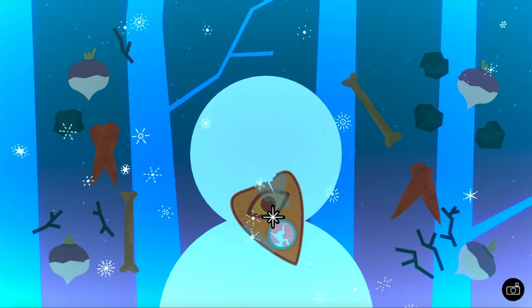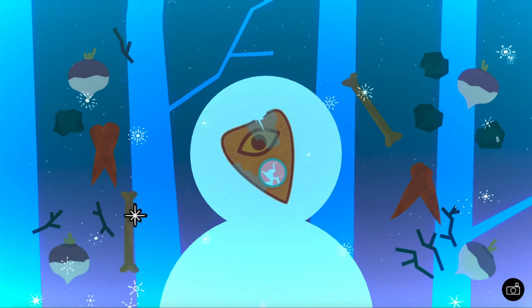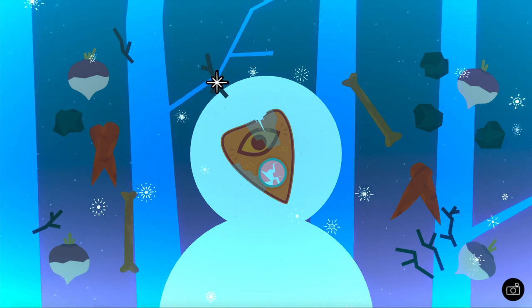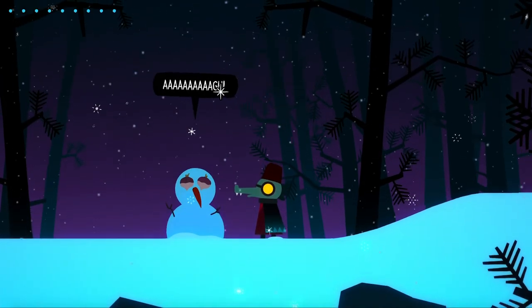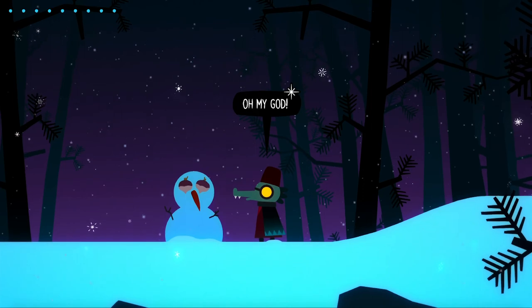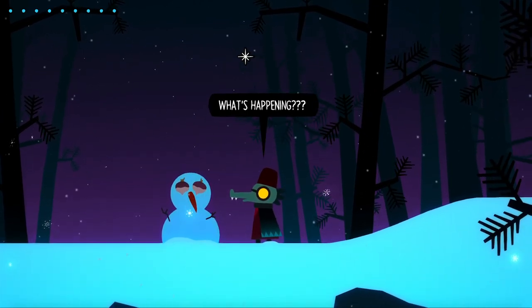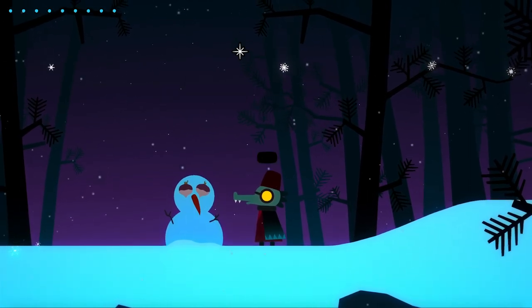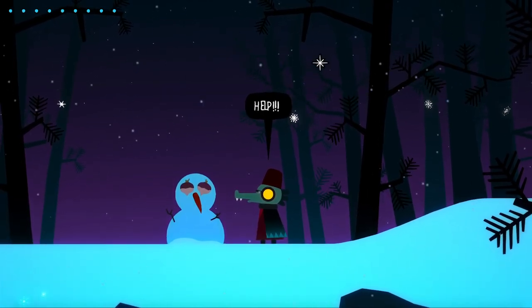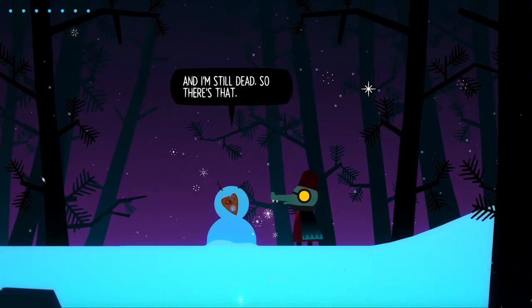It is here we come across the second pillar of gameplay: snowman making. In this section, you have the freedom to customize your own snowman from whatever is lying on the forest floor. Sometimes though, it doesn't go as planned. That's why you must use items found within the forest that have been imbued with the spirit of those who have passed on.